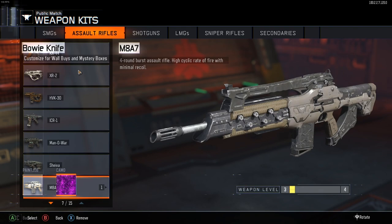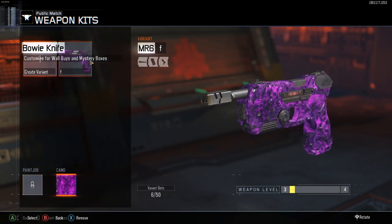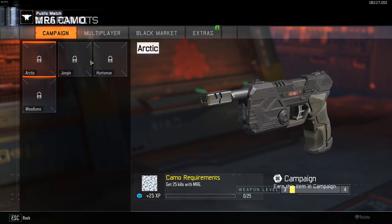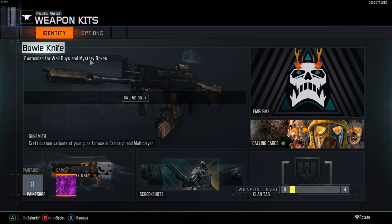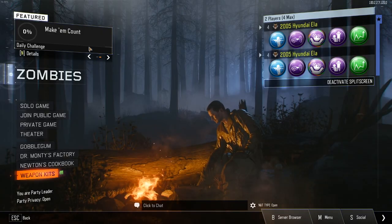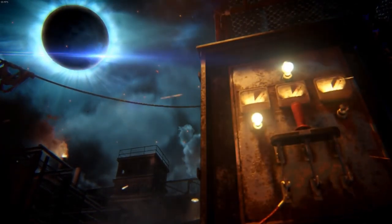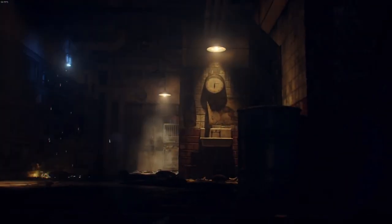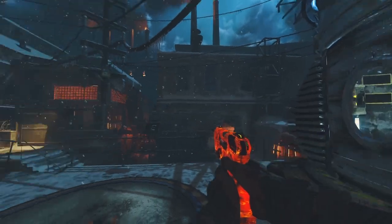Make sure the variant is saved and you can see it listed, because that's how it goes into the game. Just for the sake of proving it, I'll change my camo from purple to red, save it, then back out all the way — same on controller — then you'll be back to normal. Deactivate split screen and we'll go do a game on The Giant to see the MR6 customized.